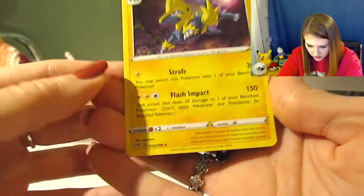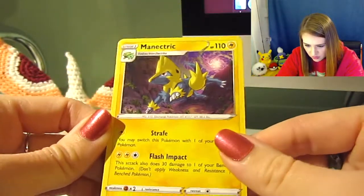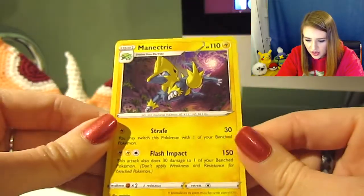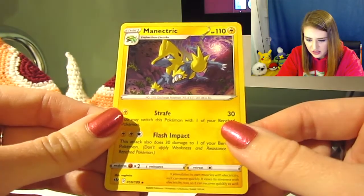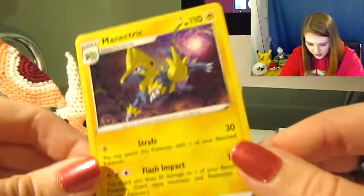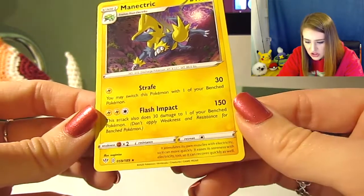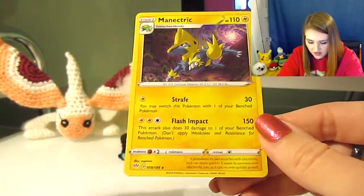For our last card, we have a rare Manectric. This one has a star, so that means it's rare. It is not holographic though — that would be a really really cool holographic with the design in the background. A lot of people debate on whether this is a dog or a cat — I think it's like a lion. Definitely let me know what you think. And that is our last card for this pack.